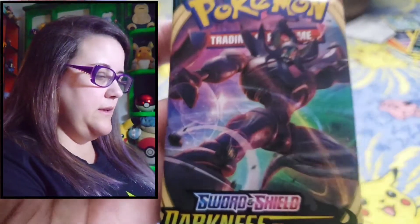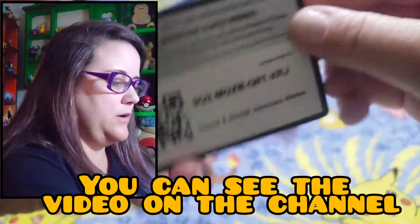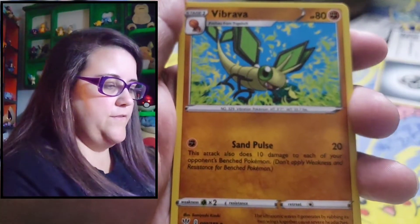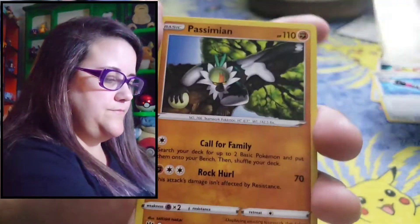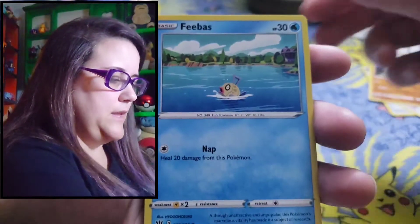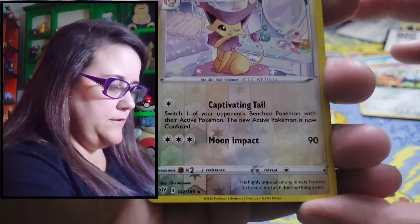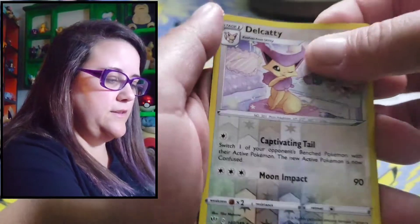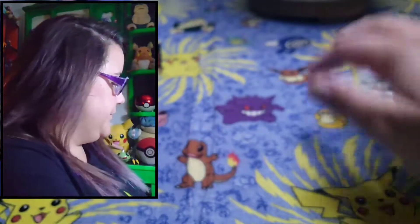Darkness Ablaze. Last time I opened up a Darkness Ablaze it was like what you call a God Pack — had like five holos in it. That was cool. Let's hopefully get something like that again. Steel Energy, Vibrava — I think that's how you say your name — Turbo Patch, Blowing Smoke, Fletchling, Feebas, Sinistea, Cufant — oh so cute. It is a Reverse Rare Galarian Darumaka — she's like a pretty little princess. And a regular Ampharos, not holo.